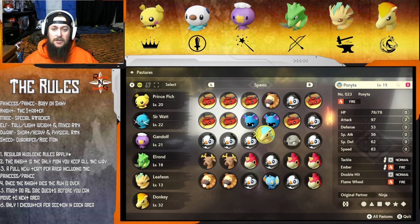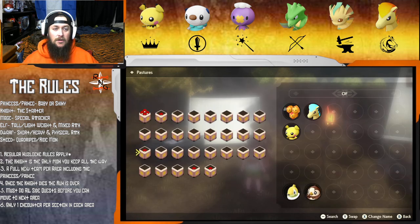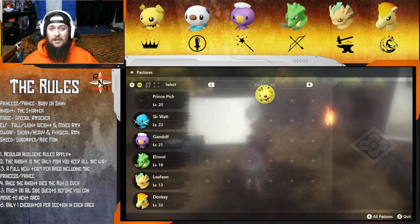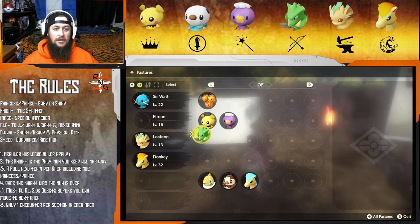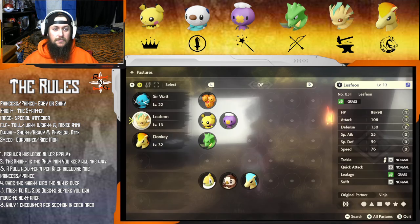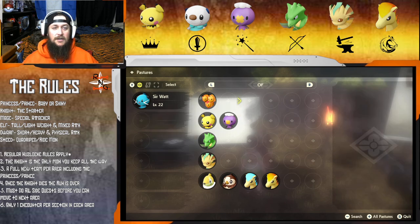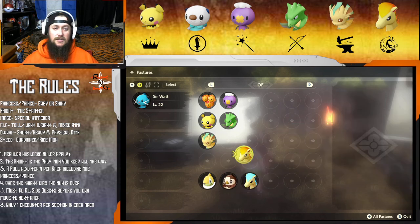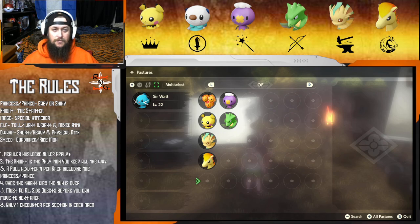Let's move the Ponyta to the team. You know what, let's make this like the prince room - Mage, Elf, Dwarf. Actually, I did that wrong. You guys are Elves, you're a Dwarf, and you're a Steed. Let's do the shinies with the prince room. Perfect.